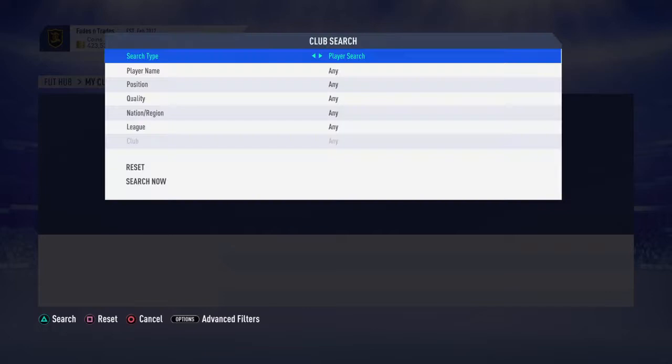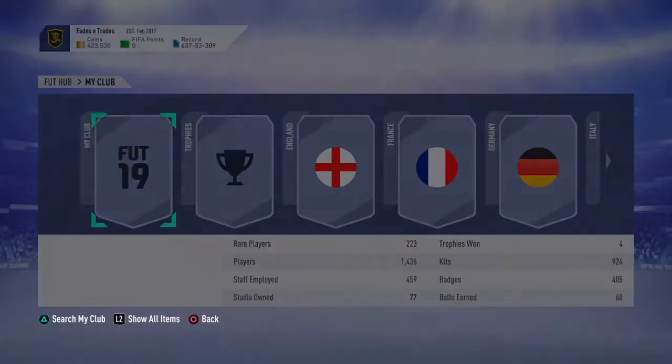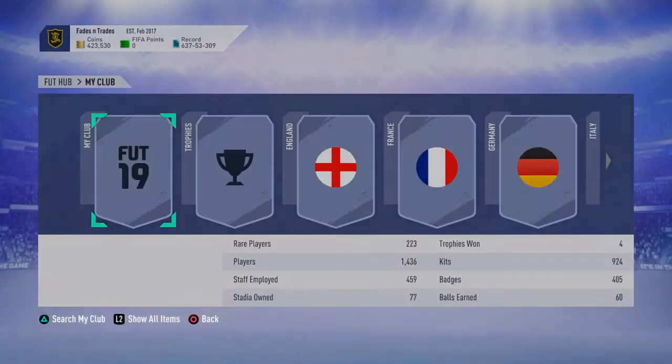If I go to my club, my players, and I go to quality bronze search, the ones that don't have any value — like all these players, they have no value. I had 200 coins at the time or low-pic cards or whatever — I'll send them back to my club.